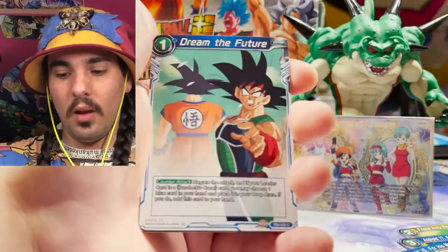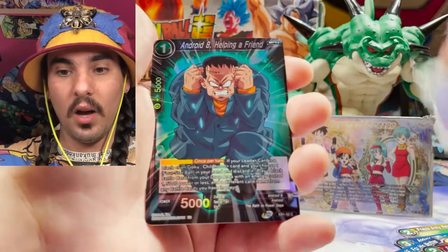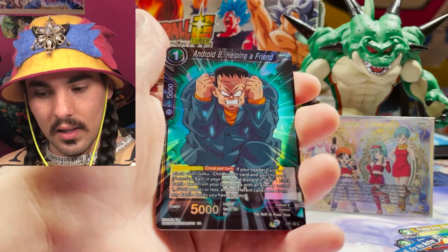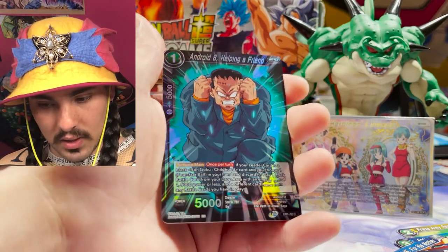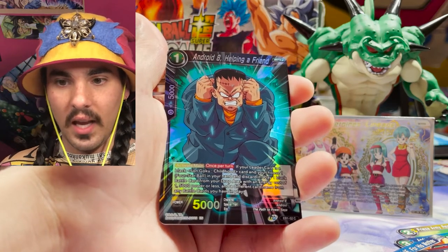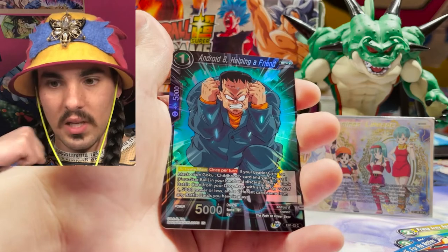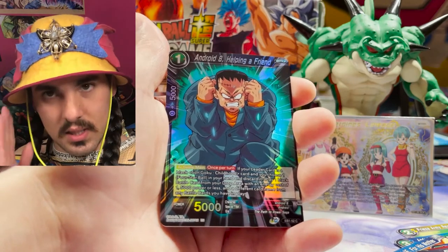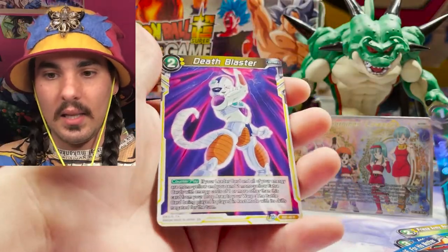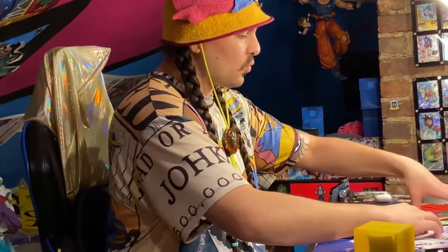Maybe another parallel foil policeman — who knows? I'm just hyped about the parallel foils in this set. Android 8 Helping a Friend — what a considerate guy! He really looks like he's taking a lot of time to help; you can tell by the way his body is positioned that he's pretty much fully engaged for help. Every part of his body — he's only exposing his young elements, which means he's definitely getting in there to help a friend. And a Death Blaster, non-foil. What a shrippam!